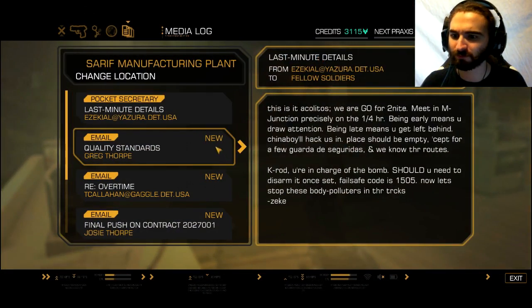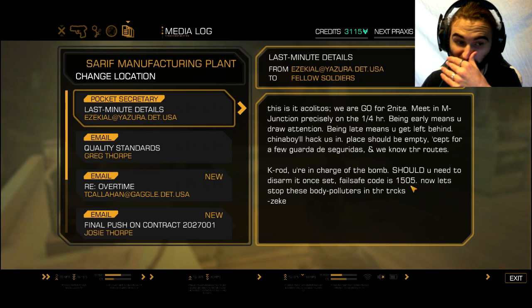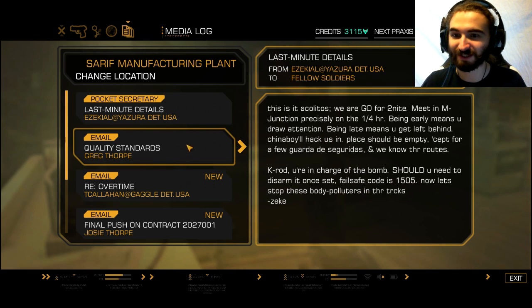Press to read — hello. We are go for tonight. Meet at Nem Junction on the quarter hour — being early means you draw attention, being late means you get left behind. China boy will hack us in. K-Rod, you're in charge of the bomb. Should you need to know how to disarm it, the failsafe is 1505. Okay, that's important.